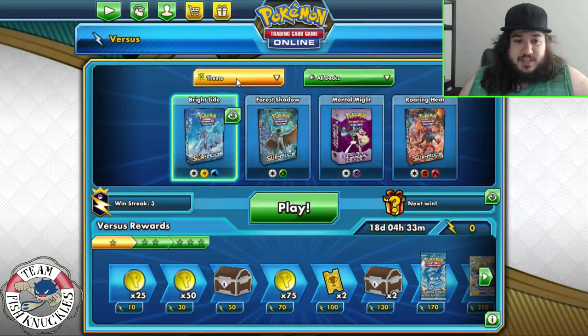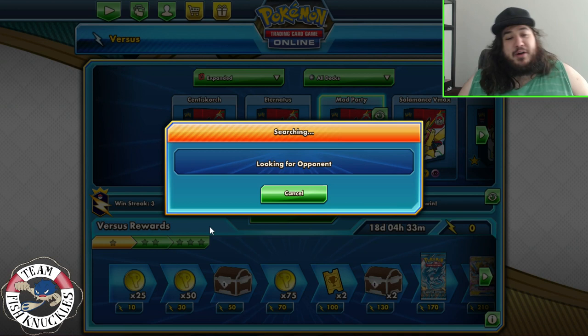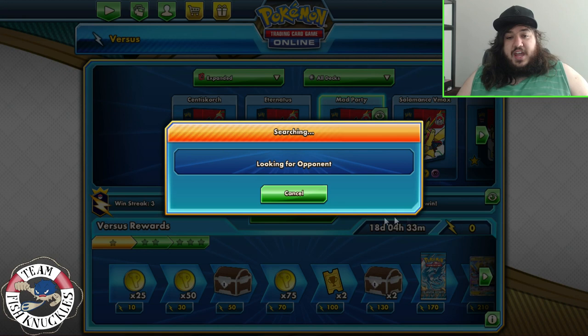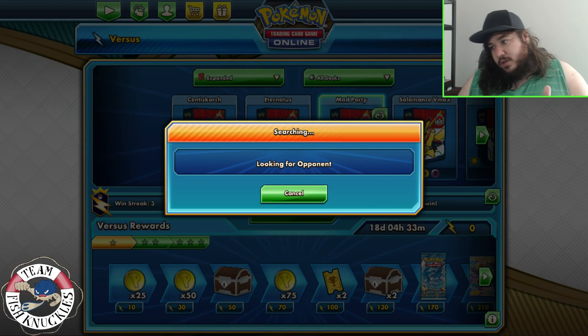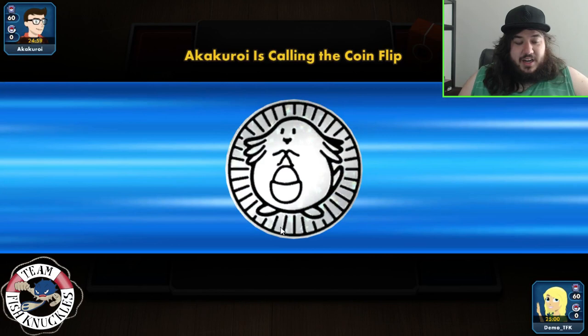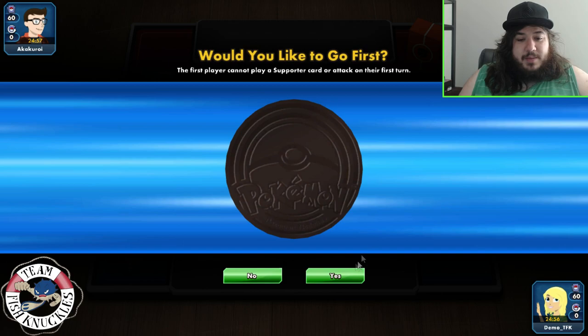Four Scoop Up Nets to reuse Shaymins over and over to dump our hand and draw cards. Four Trainer's Mail for more consistency, four VS Seeker to reuse supporters. Two Chaotic Swell, one Coros, one Guzma, two Juniper — only four supporter cards total, which is a little nerve-racking but I think it's fine. Four DCE and three Twin Energy. Twin Energy can't be attached to GX or V Pokemon, so Marshadow being a GX means you have to remember to use DCE on it.